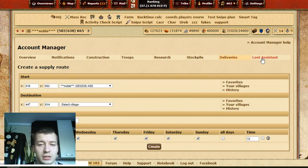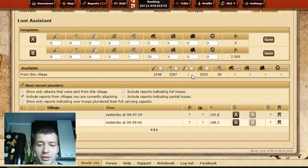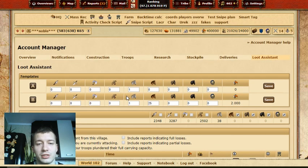Loot Assistant — that's the last thing, which you probably already know. If you have Account Manager, you don't really need Loot Assistant. That's all about Account Manager. Sorry for the background noises — looks like my fiancée just woke up. Thank you guys for watching and I hope this was useful. Don't forget to subscribe, hit the bell button — cheers, guys.